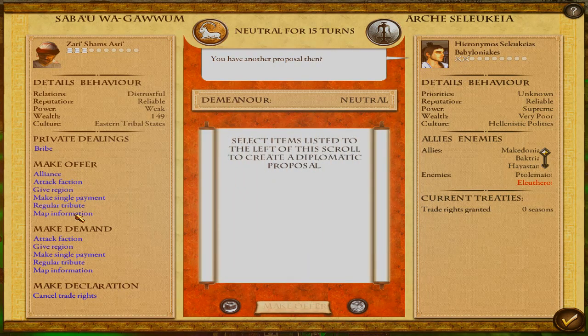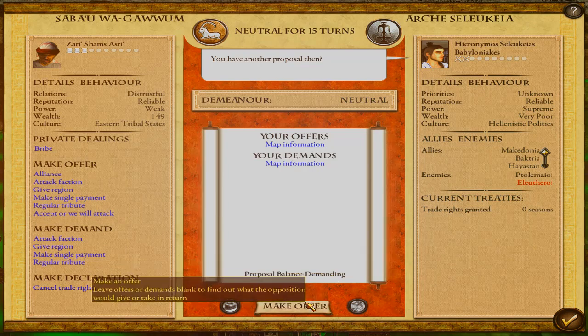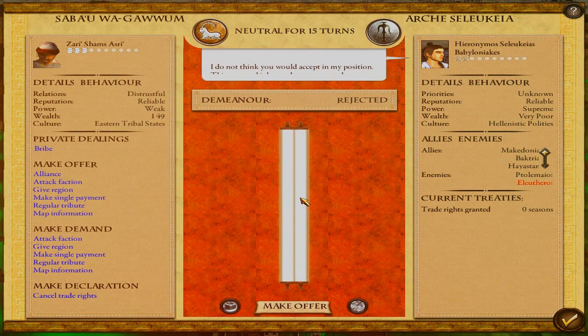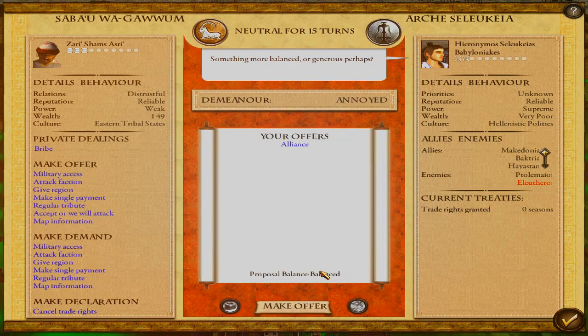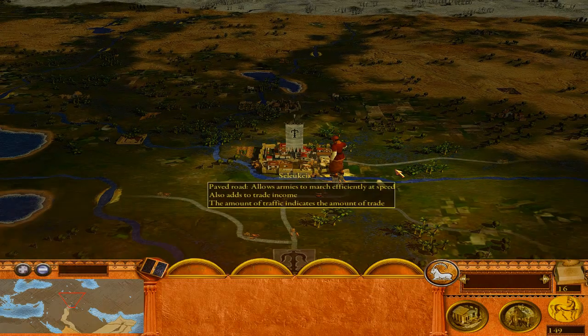I'm very happy about this trade rights agreement — excellent to have, especially for a small tribe like ours at the moment. But Saba will grow over time. Is there a possibility of an alliance? Offer rejected — the proposal is beyond their means and so they decline. It's okay — we at least gained the more important thing, which is the trade. Trade, as we all know, is the lifeblood of everything. If you want money, you need to trade.